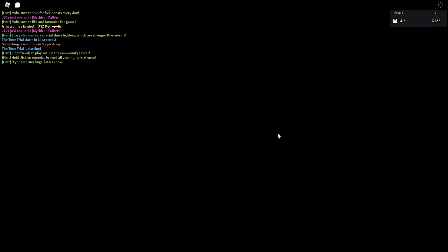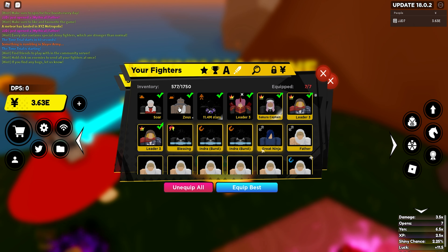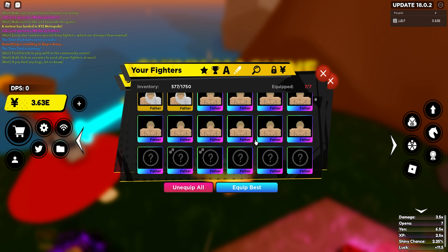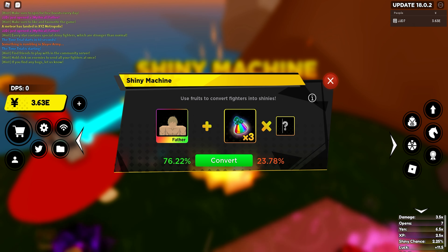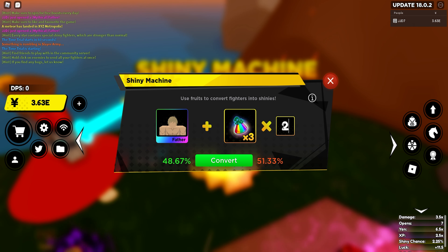You want to make your way over to the Chimera jungle world and get a 50 to 70% chance. If I put a normal fighter in, a 50% chance is going to be around 13 to 15 fruits. If we put 15 in, that's a 54%. And if we do around 27, that's a 75%.